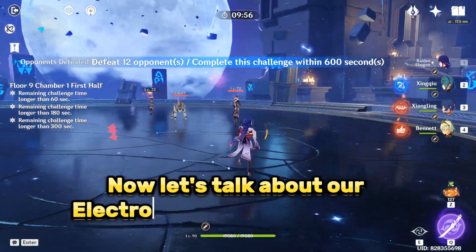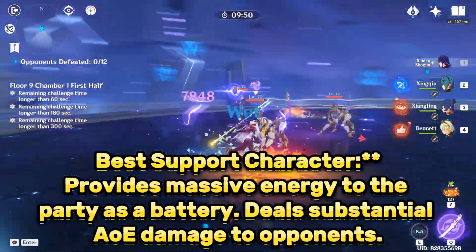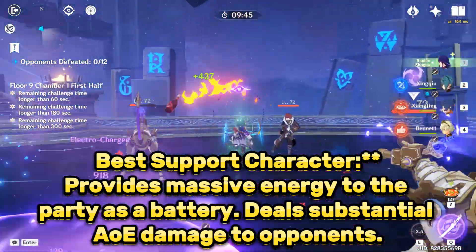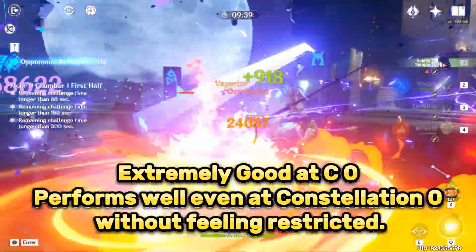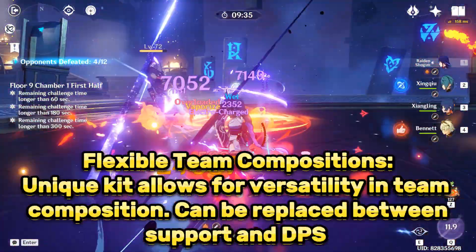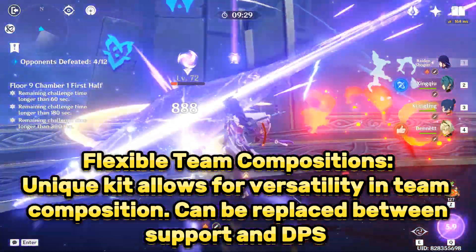Now let's talk about our Electro Queen, Raiden Shogun. She is the best support character and provides massive energy to the party as a battery. She deals substantial AOE damage to opponents, and is extremely good at C0, performing well even at Constellation 0 without feeling restricted. She offers flexible team compositions, with a unique kit that allows for versatility — she can be swapped between support and DPS roles.